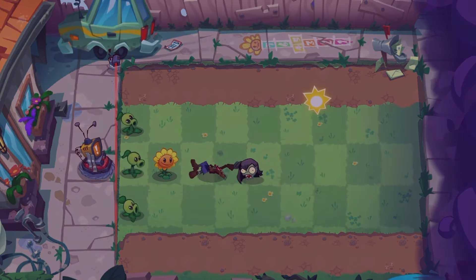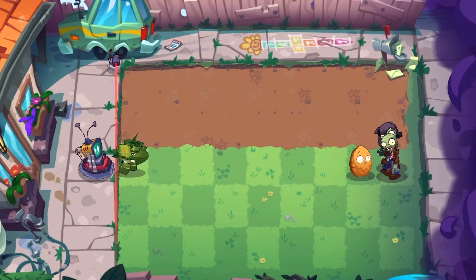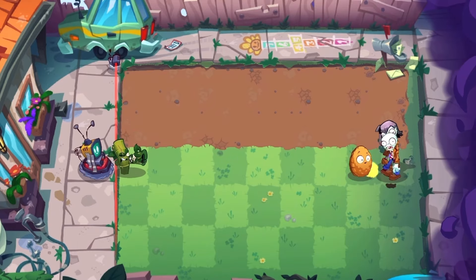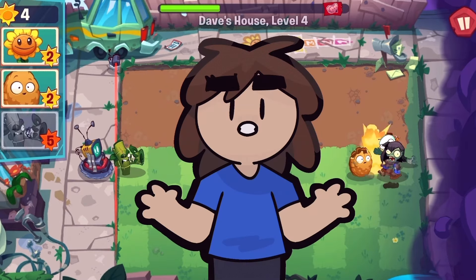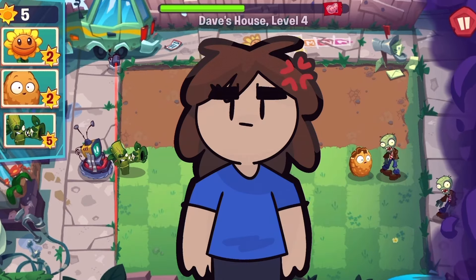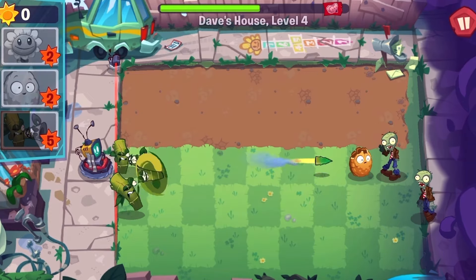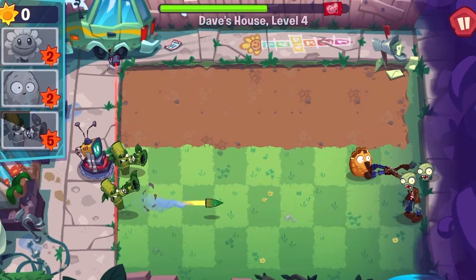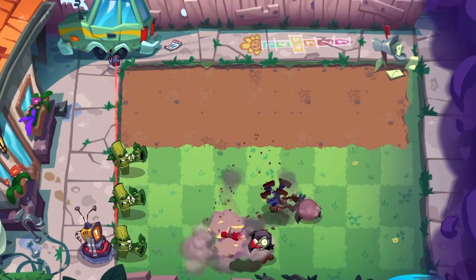And that's it. These levels are really short. In the fourth level, we finally get a new plant — and I'm not kidding, this is the only new plant in this whole game. The bamboo shoots are basically just peashooters with bazookas. They're just slower and deal more damage to more zombies.